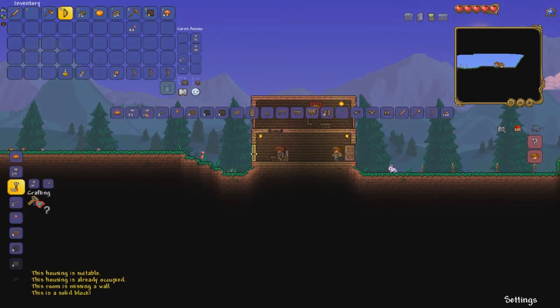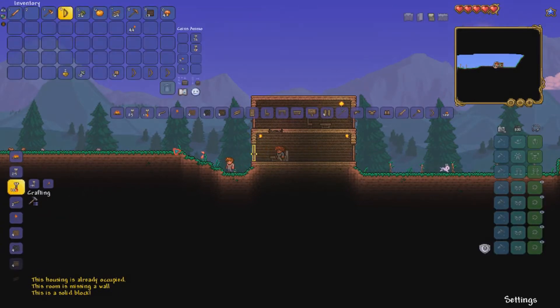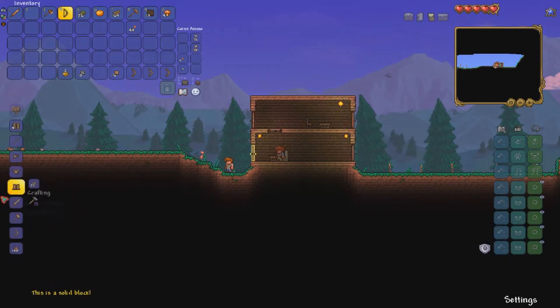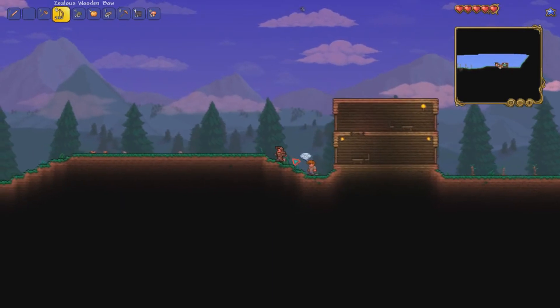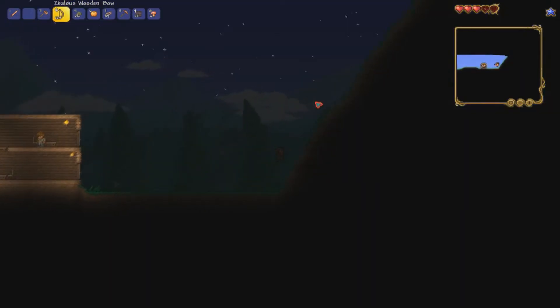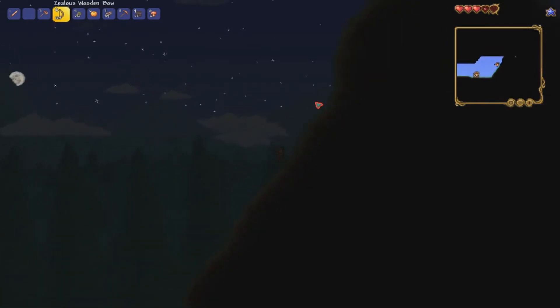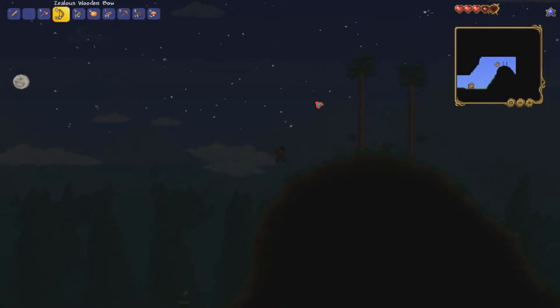We need to create some armor — it's not gonna be the best but it'll be some protection. There we go. Now let's see if we can find a little cave. I guess to the right it is — let's find a cave and hide from all these things.